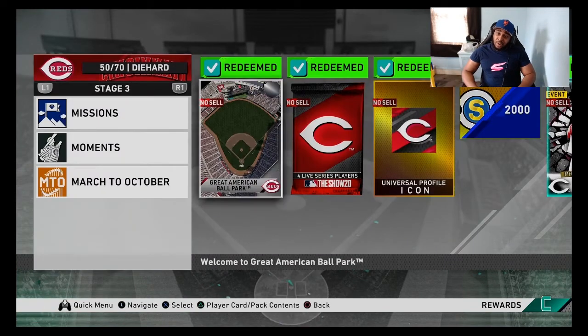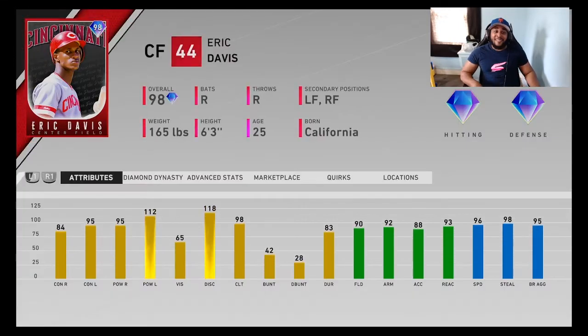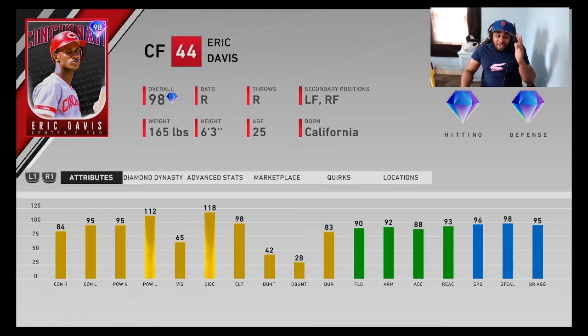Personally my favorite card out of this stage — Stage 3 for the Reds is Eric Davis, a 5-tool monster. The contact's not great but the swing is good, the power is there, the speed is there, the fielding's there. I loved his silver card at the beginning of the year — he was my leadoff hitter for the first three weeks and even moved Mantle to left field. He goes and gets everything in center field. Definitely a card I'd recommend going to get.